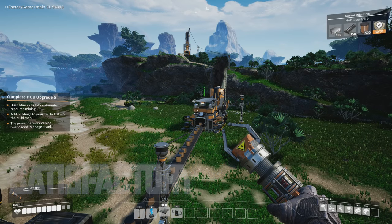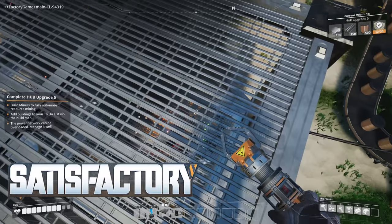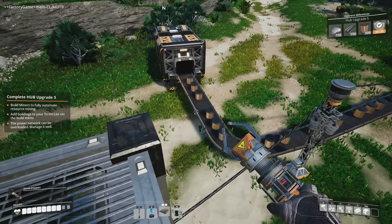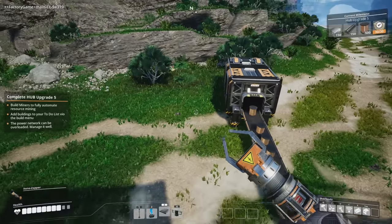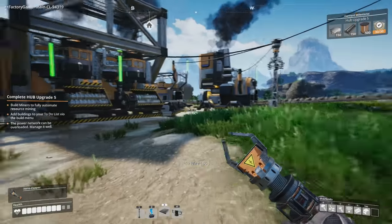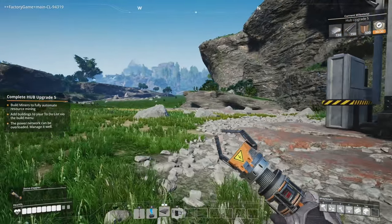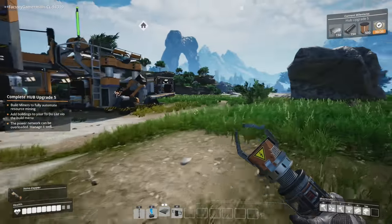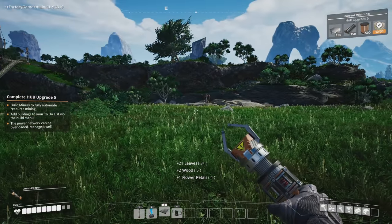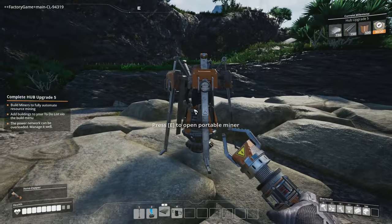Hey folks, Charlie here. Welcome back to Satisfactory. At the end of the last video we got our wire production set up, standing on top of our biomass burners, our copper production set up, and look at all the glorious wire going into our storage shed. We already have 66 wire in here. Today I'm going to expand our iron production, build another miner, and also get some constant concrete going because we're going to need more concrete as time goes on.